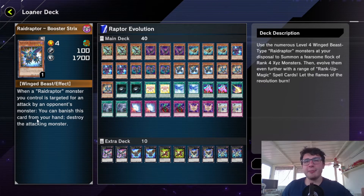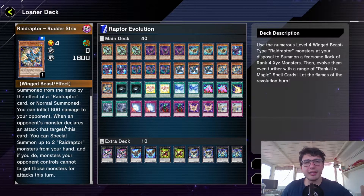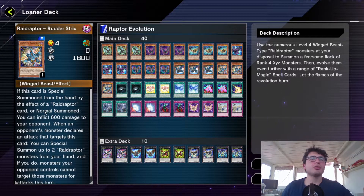Then we've got the hand trap — as I told you, really good. And the Rudder Straights — not really that good, he has a defensive effect but I never really used that. The only other thing is that you can inflict 600 damage to your opponent if this card is normal or special summoned from your hand — so that's okay, nothing special.